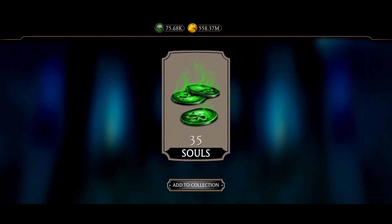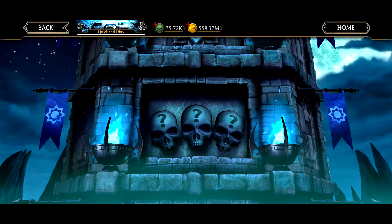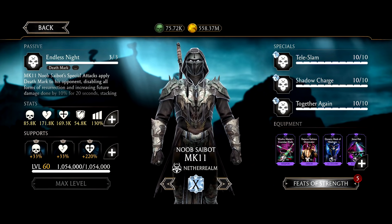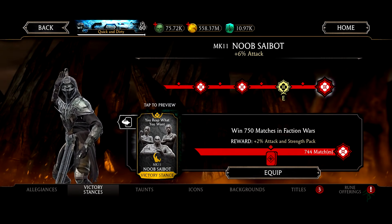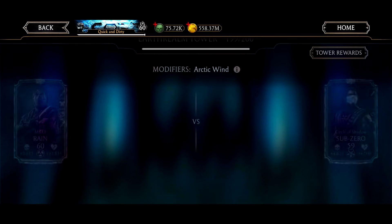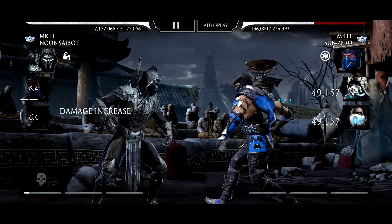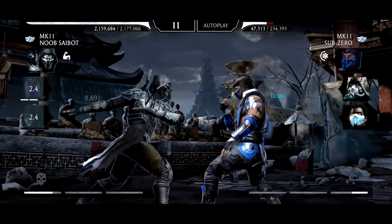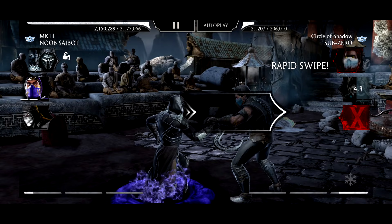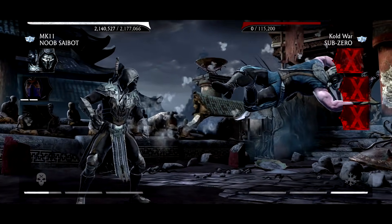I'm a fan of the third victory stance for Noob Saibot — I have the last one but I'm not using it, it's trash. He just goes whoop whoop whoop and then it goes in slow motion, it's so boring. Let's shred through this team — let's see what Noob Saibot does alone. His incoming attack destroys them; I don't even have to put any effort in, just tap a couple times and they're all dead.